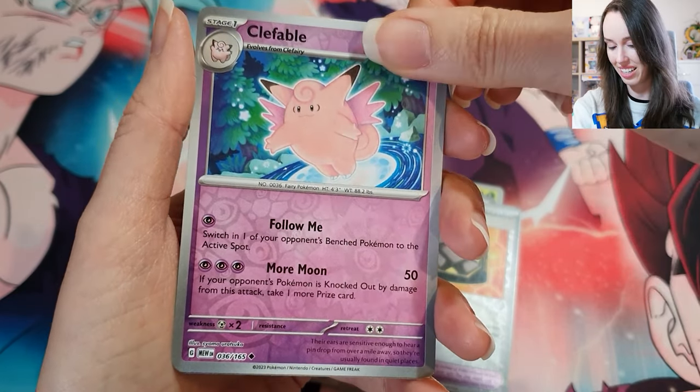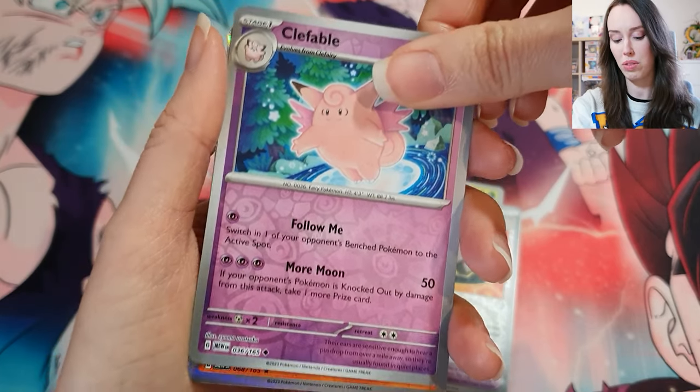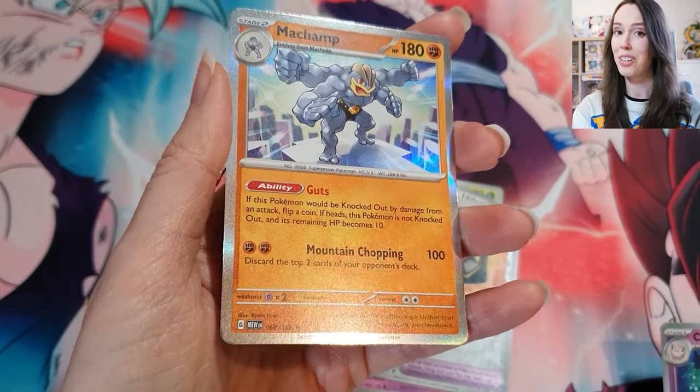Oh, we have a Clefable — that looks really nice too, I love that. I think we're up to the last card. Come on, give me a full illustration. Oh — it's a holo Machamp.